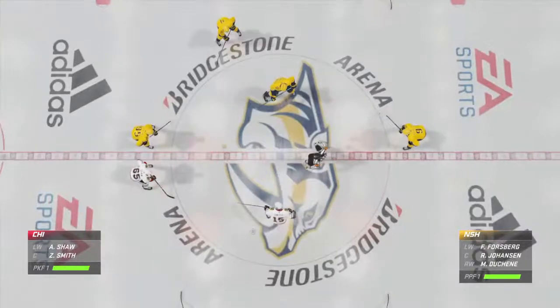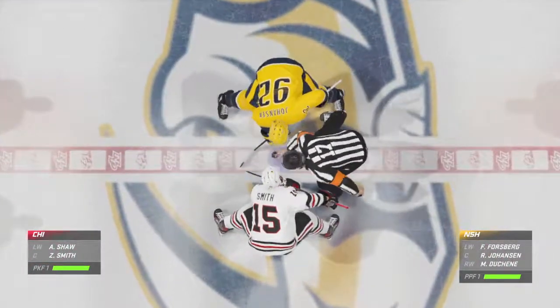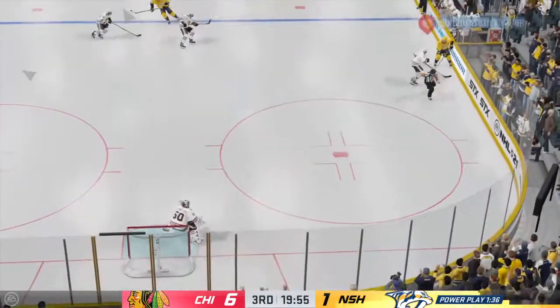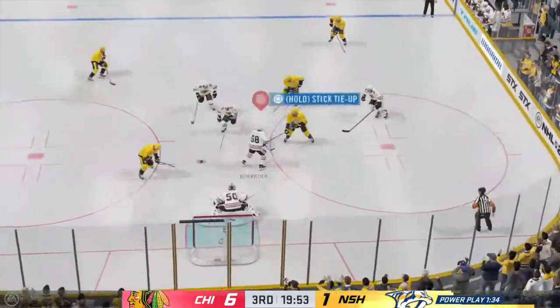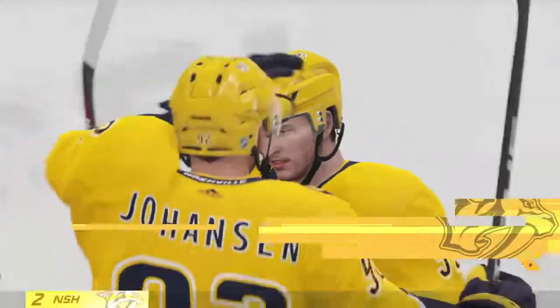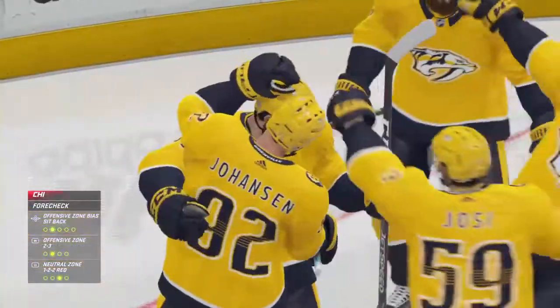Opening face-off for period number three is ready to go. The Predators win the draw. This period is underway, and their power play goes back to work. Out front — he scores! Now the power play comes through. They move the puck nicely, and they're able to capitalize on the extra man.